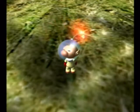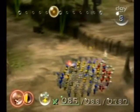You control Captain Olimar, whose spaceship has crash-landed on a strange, mysterious planet. The parts of the ship have scattered around the planet and you must collect all 30 parts in 30 days. This is where the Pikmin provide you with a helping hand.